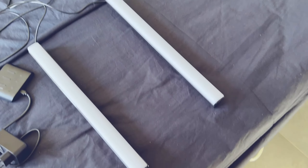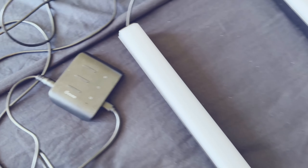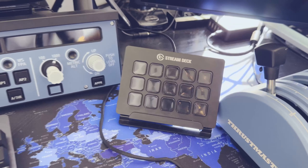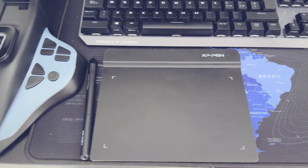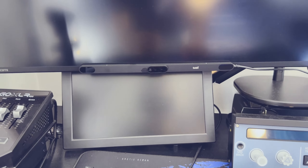Per le luci colorate sullo sfondo utilizzo due barre LED della Govee. Come componenti accessori, ho preso uno Stream Deck dell'Elgato e, magari dopo, quando vi faccio vedere come vado in live, vi spiego meglio il funzionamento. Ho una tavoletta grafica che mi aiuta, in fase di briefing, per compilare alcune parti del flat plan. Ultimo, ma non per importanza, abbiamo l'eye tracker della Tobii, che mi permette, grazie al movimento dei miei occhi e della mia testa, di muovermi all'interno del cockpit come se io fossi là.